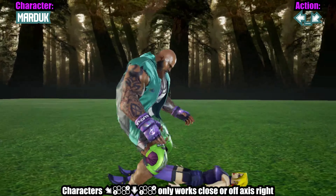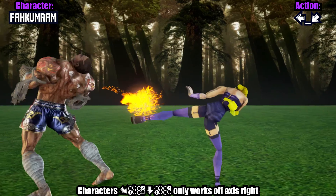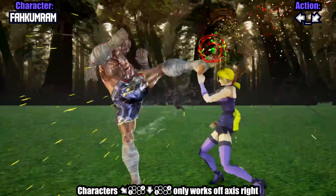For some characters, df3-2 down-3-2 will only ever work if you are off-axis to the right, or if the opponent does a move that extends their hurtbox.